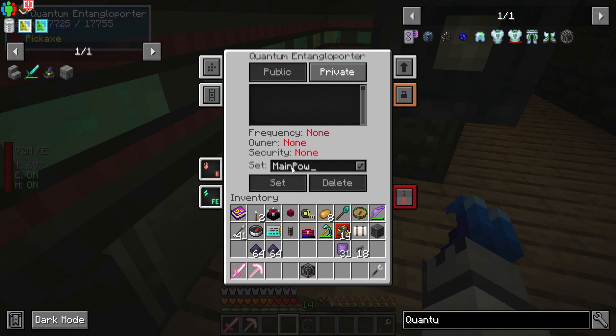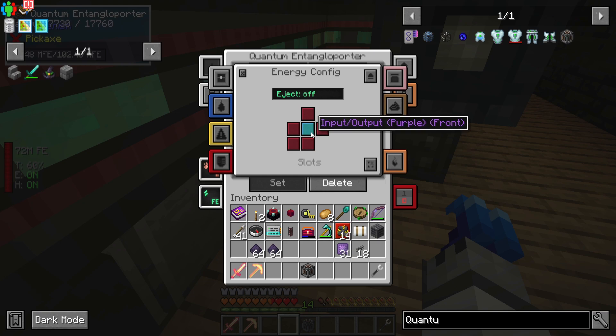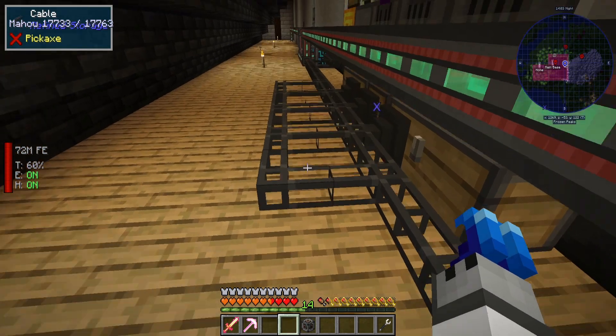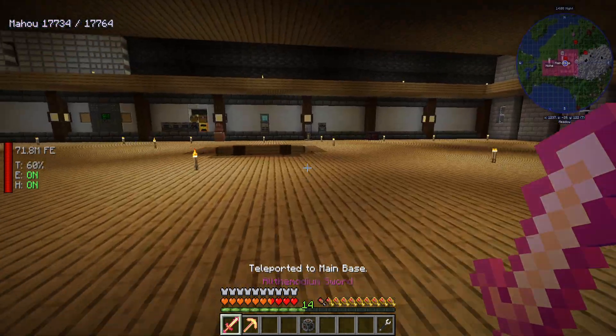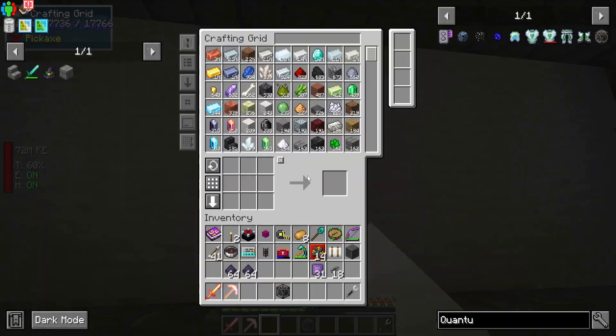Let's put the Entangloporter here and set the channel to 'main power' — it's public, that's fine. What this machine will do is input power all around it. The cable's coming to it — this is now a wireless power network. And I'm going to go back to the underground — but not yet, because I want to set up some more things.